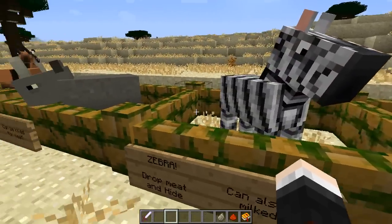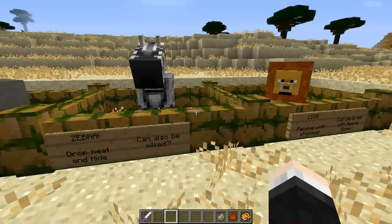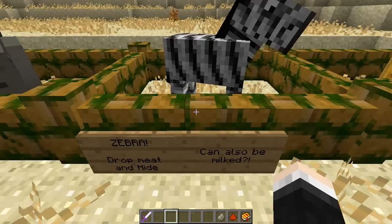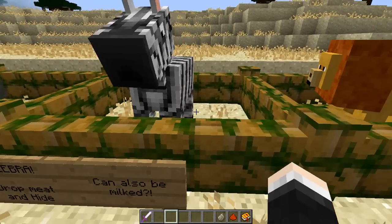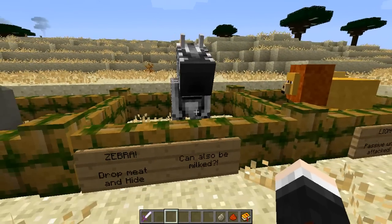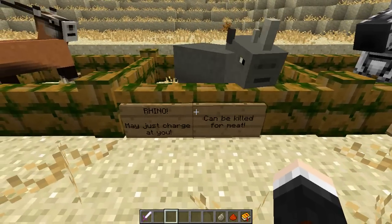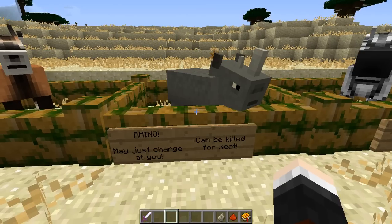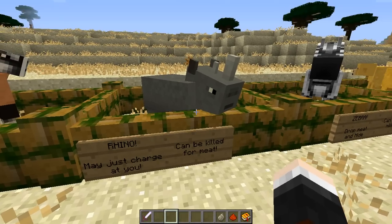Then there's the zebra - and the models look amazing. This mod is just amazingly well built. Zebras drop meat and hide, which we used in a recipe earlier, and can also be milked. You can just take an empty bucket to a zebra and get some zebra milk for drinking and extra crafting. There's also the rhino - these may or may not charge you in the wild. They will deal insane damage if you get hit, but can be killed for meat.